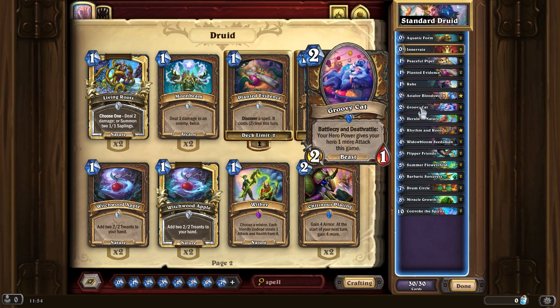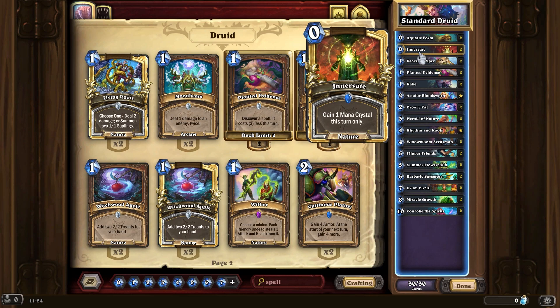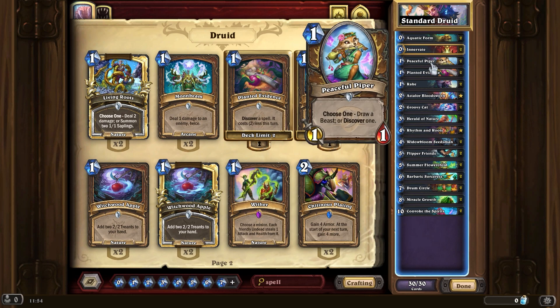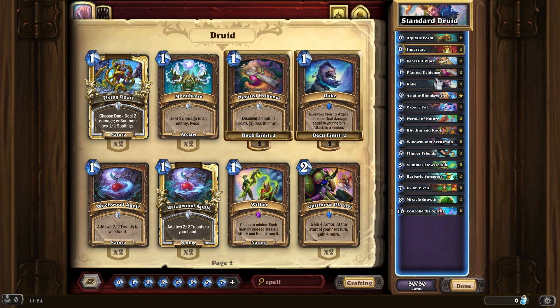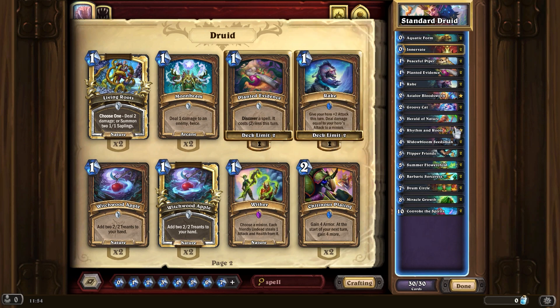There are other decks where you actually might want to go back and forth on the board. For those you can play Asteloid, play Groovy Cat, you could do Innovate into Herald of Nature, and maybe you've got some roots from Living Roots. Different things you could do early game as well, but it depends on how you're looking.